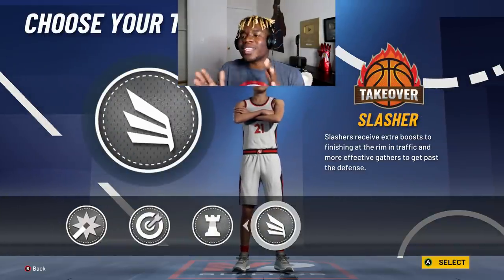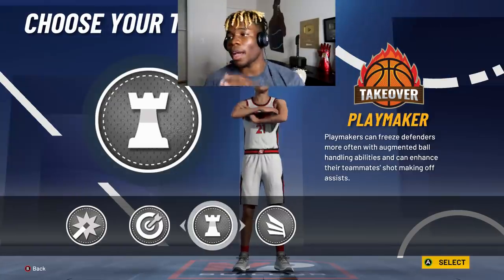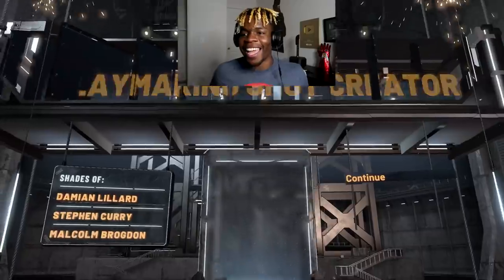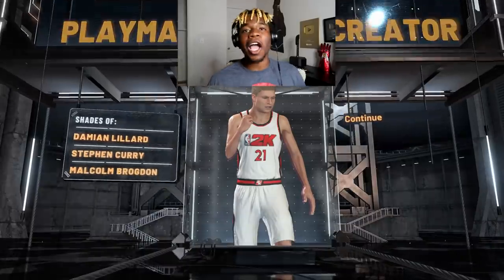We get the option to do all the takeovers. This is all preference — I'm not going to be getting contact dunks, so I'm going to go with the playmaking takeover. You have to leave people on a job off the rip. They're comparing me to Stephen Curry — they call me Curry out here.